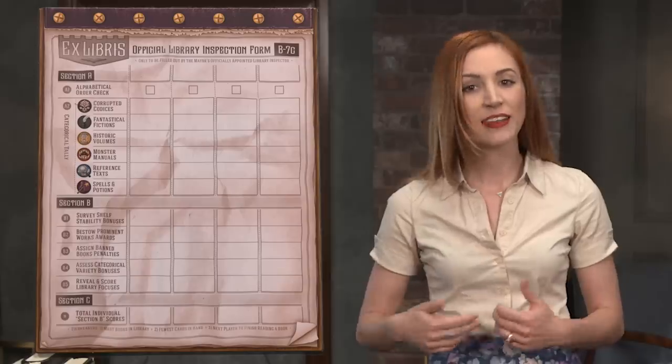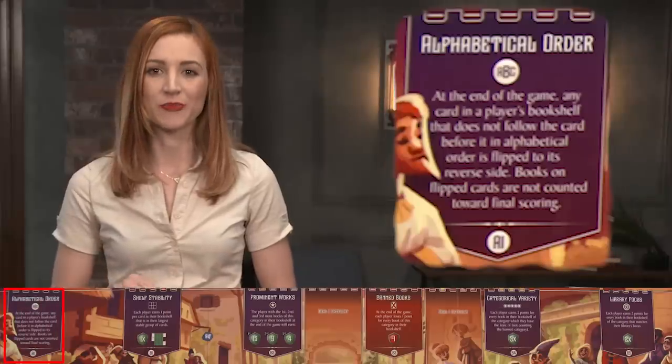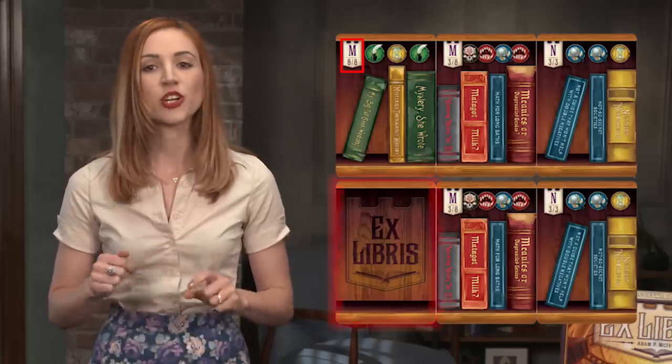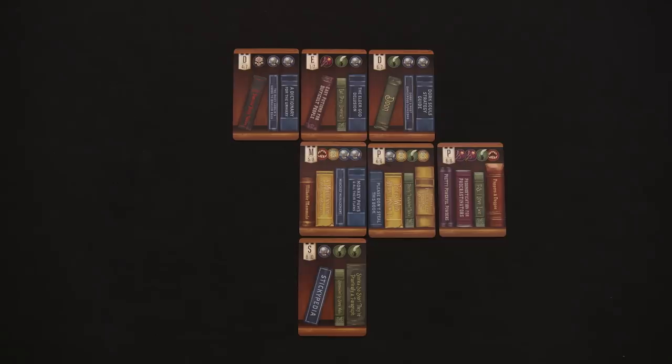Once the final round is over, the player with the very best handwriting takes the B7C form and the role of official inspector, who scores for each player based on the following criteria. Alphabetical order: starting with the top left book and moving right, the inspector will flip the first card not in alphabetical and numerical order, showing an empty shelf section. The category icons on that card no longer count to your final total.